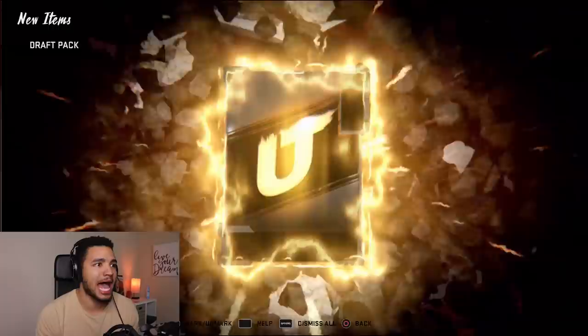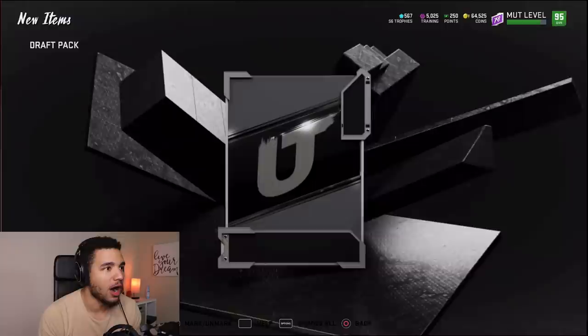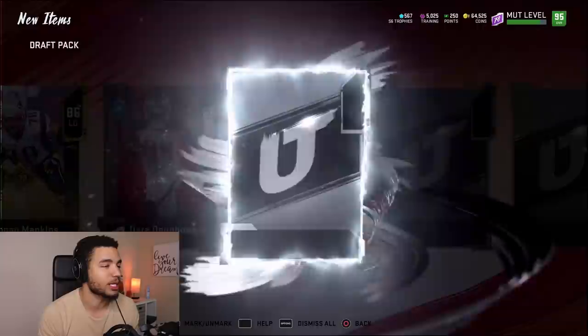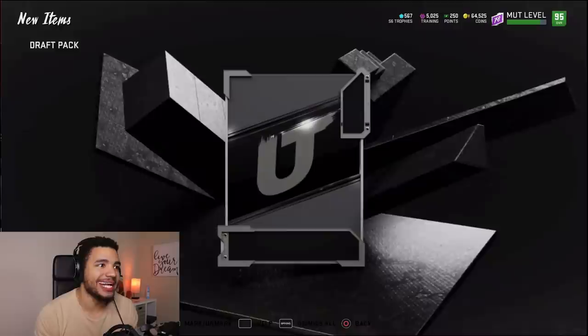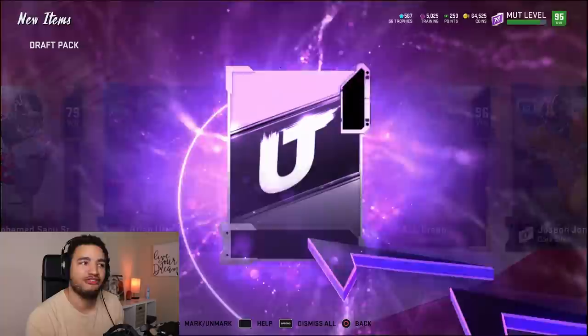We get an 88, not bad. Then the animation comes up — 93 overall Adrian Peterson! And then another one: 96 overall AJ Green! I was a little upset before, but now we're pulling stuff — I appreciate it. We're pulling good cards now.